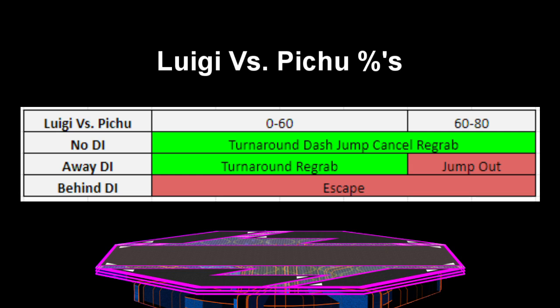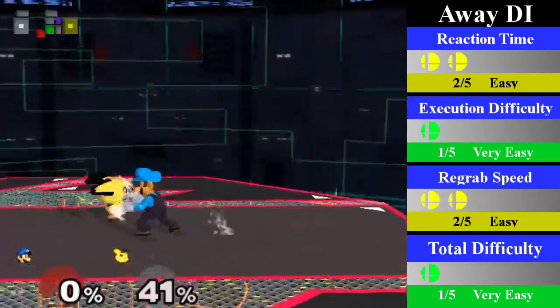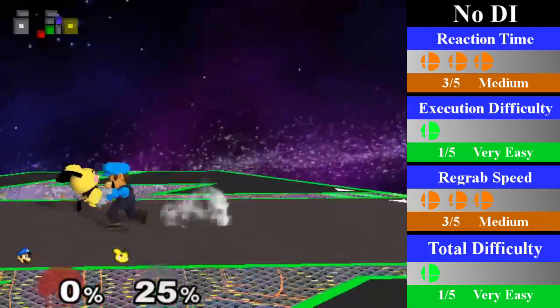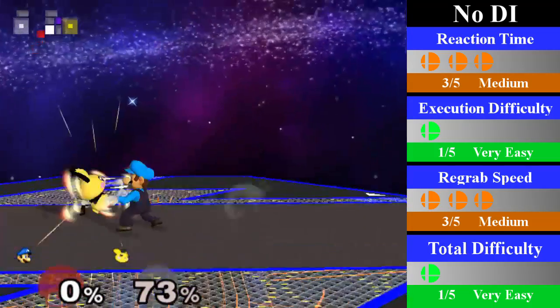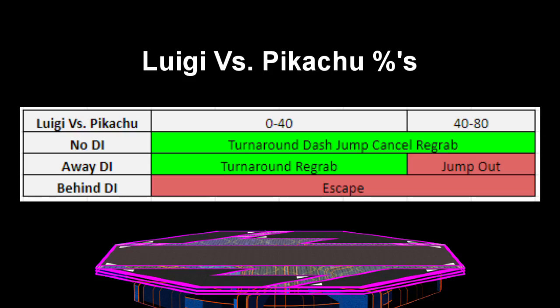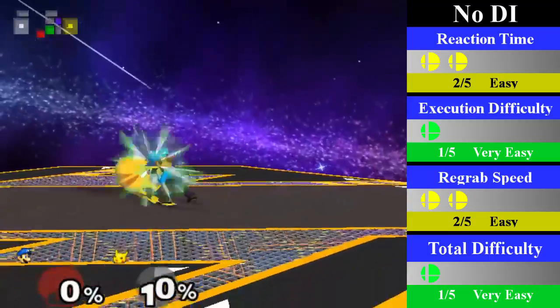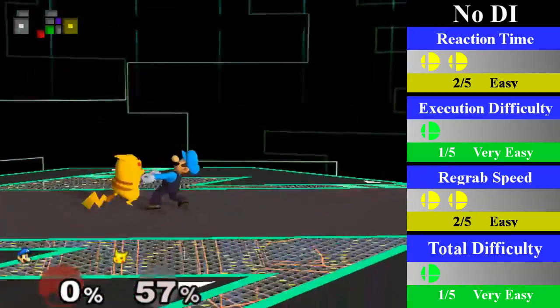Luigi's down-throw chain grab on Pichu is a strong chain grab going from 0 up to possibly 80% depending on DI, though Pichu can escape by doing DI behind. For away DI, Luigi can regrab from 0-60% by doing a turnaround regrab, and this can easily be followed up with an up smash or aerial. For no DI, Luigi can regrab from 0-80% by doing a turnaround dash jump cancel regrab — while a quick throw, this isn't too difficult. You can end this with a fair or a dare with a chance to kill Pichu near the ledge. Luigi's down-throw chain grab on Pikachu is similar but smaller in percent range. For away DI, Luigi can regrab from 0-40% by doing a turnaround regrab, and for no DI, from 0-80% by doing a turnaround dash jump cancel regrab. This can easily be followed up with a running short hop fair.